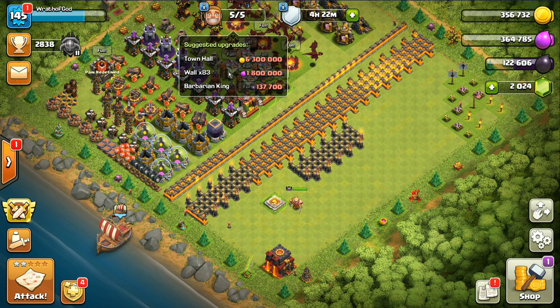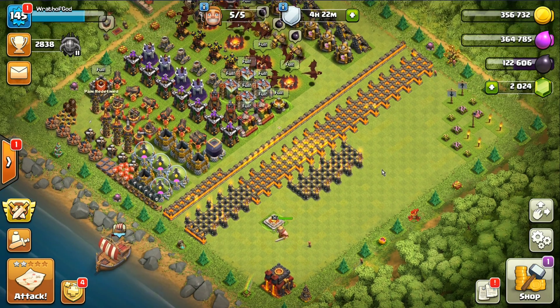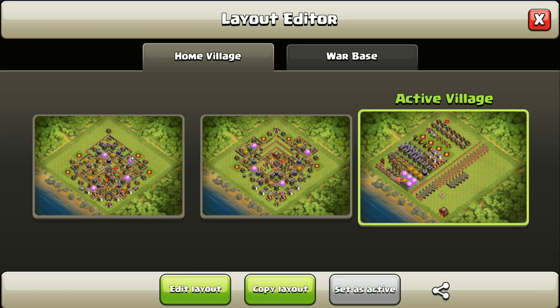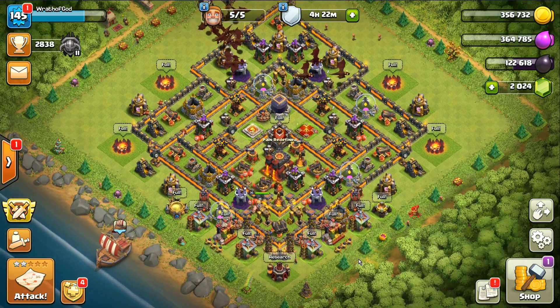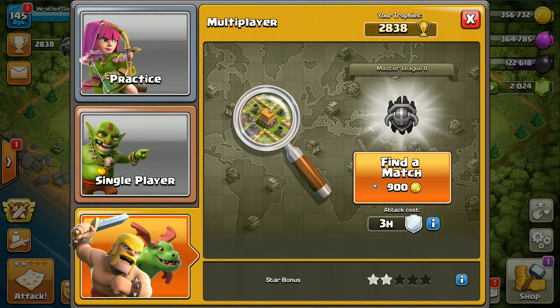We're getting close - we've only got 83 walls left to go, a few more BK levels, and we're gonna be going to Town Hall 11. Gonna be dangerous days for us at Town Hall 11, but whatever, we'll figure it out. Let's go ahead and jump out into the wild wilderness and see if we can't find somebody to attack and hopefully do well.